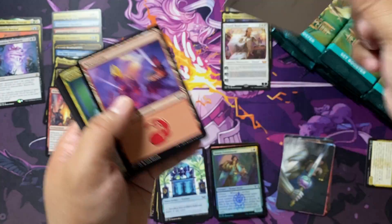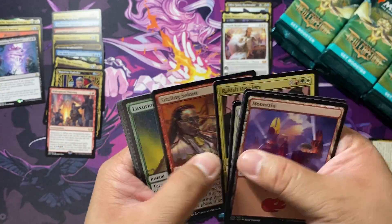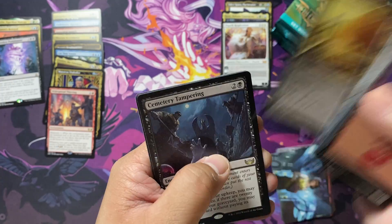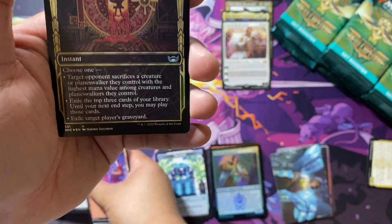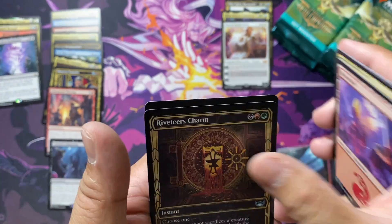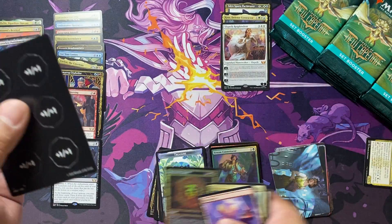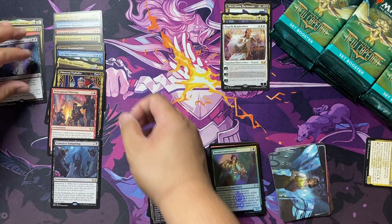I want to go a little bit faster so we can keep it in a short amount of time, since we have a good idea of the cards now. Our rare is Cemetery Tampering with — ooh — a Foil Showcase Vivitee's Charm. This is a regular foil. Love it. Definitely going to put that in my deck pile.